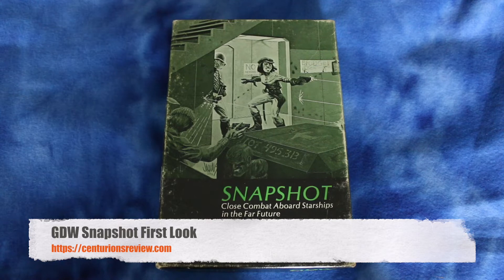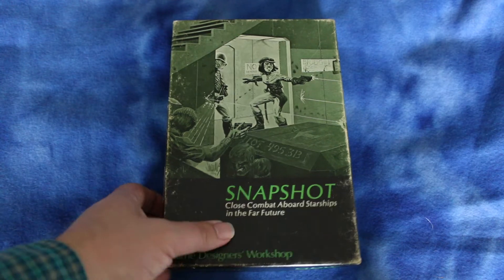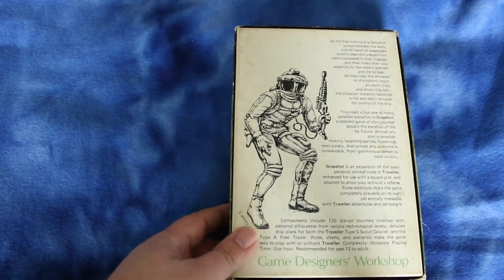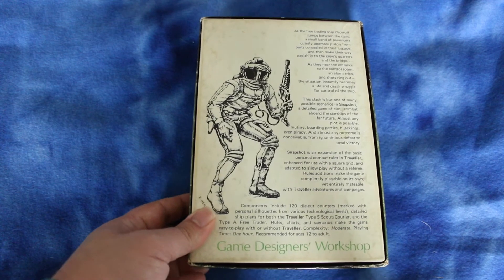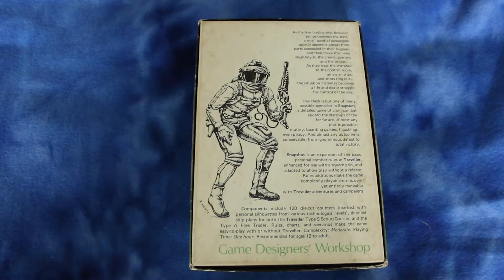This is Snapshot from GDW, Game Designers Workshop — close combat aboard starships in the far future. Got this at auction. I probably paid more than I should have, but I didn't know when I'd come across another copy, so I just paid it because I wanted a copy.